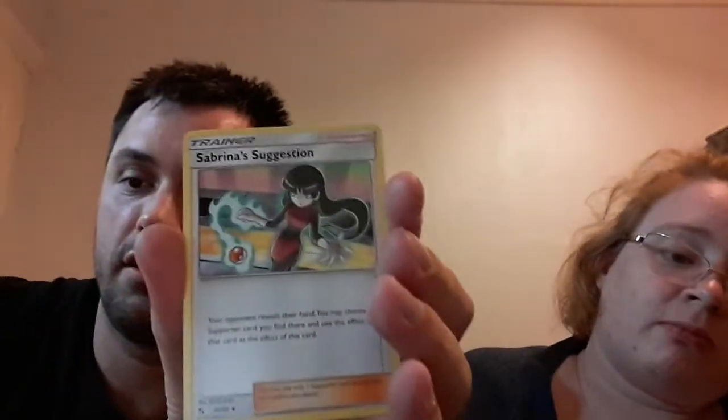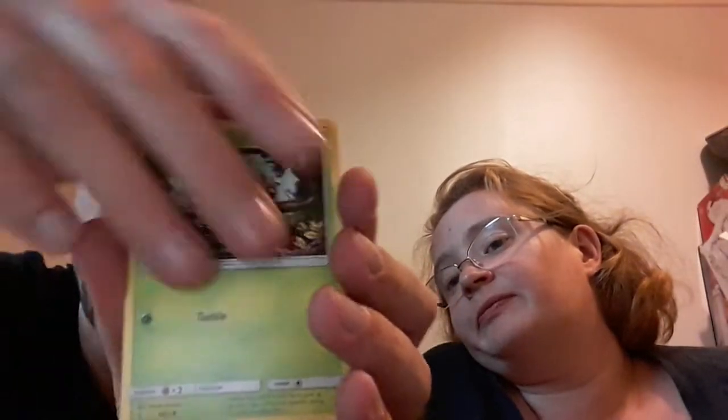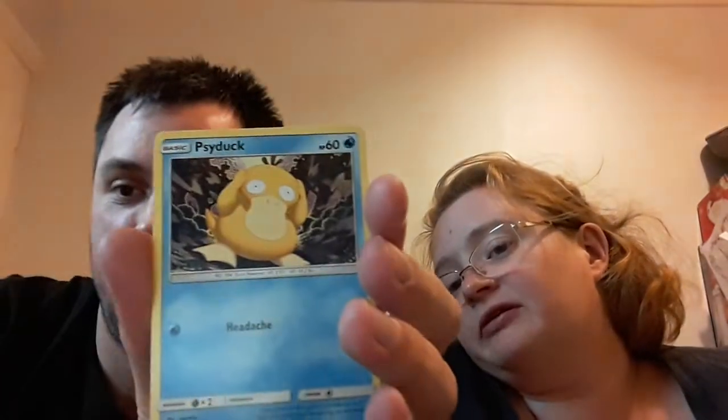I'm now going to open my trio of birds pack. Here's my code card for everybody. Starting off with another psychic energy, a Scyther, Sabrina's Suggestion, Pokemon Center Lady — I would still love that as a full art card — a Paras, a Caterpie, a Charmander, a Fairy, a Psyduck, reverse Voltorb, and Raichu GX. I think we already have two of those — we have the promo Raichu and two of those ones, we can't remember which video.